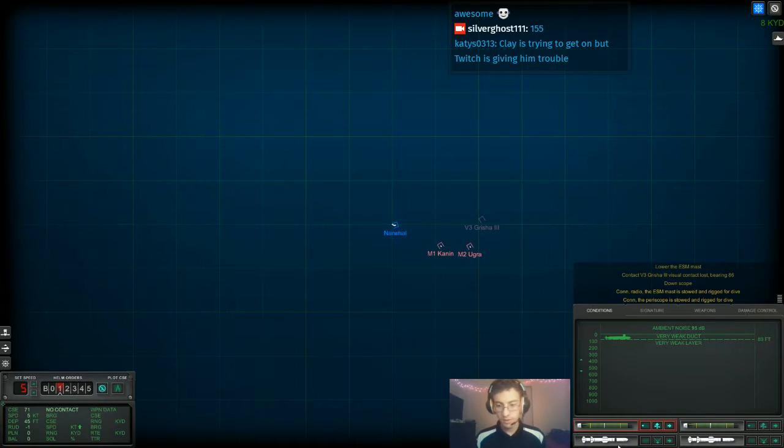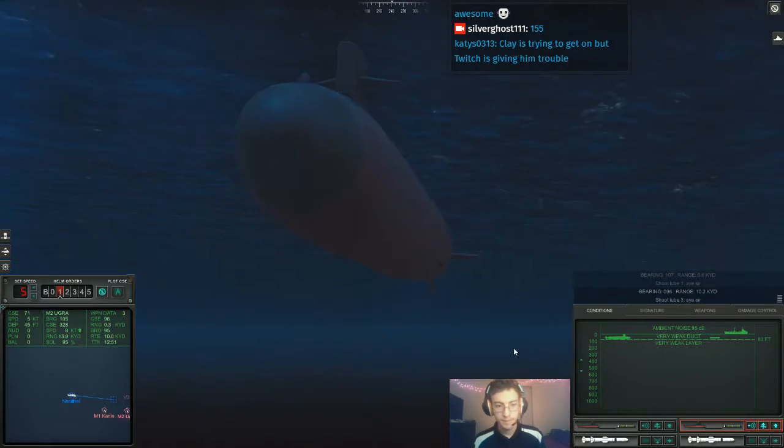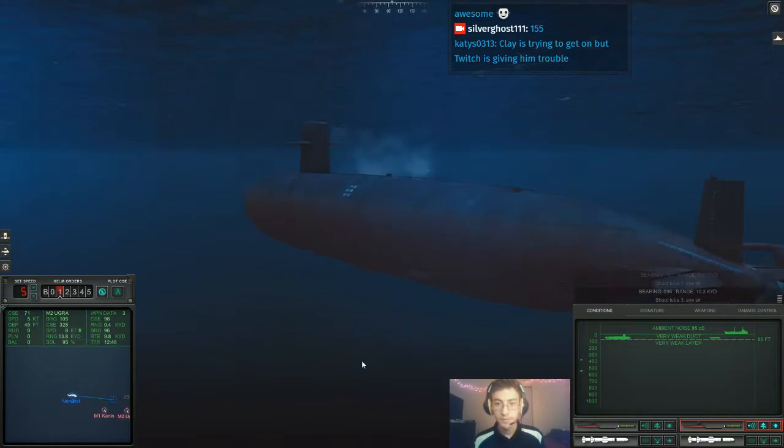Lower the ESM mast, down masts. This is bad - how close are they? Actually I couldn't necessarily hit them with missile strikes. Helm, steady course. I'll keep that one with the missile strike - missiles give away your position instantly though. So let's target him. I'm going to make the assumption they didn't see us. Given surface search radars exist, there's a very good possibility they saw us. Shoot two one - aye sir. Shoot two three - aye sir. Those weapons are just going to go.